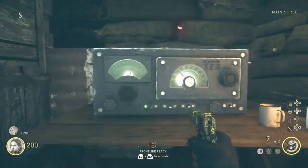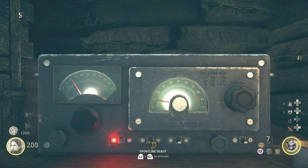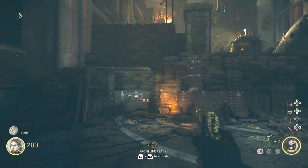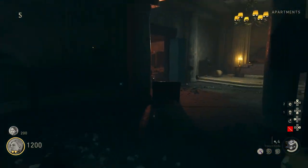Once you have that frequency, go back over to the radio and enter it in. We're going to be contacting someone known as the smuggler — we're doing a mini quest for him, giving him a couple things and he'll give us something in return at the very end. Once you've done it right, another green light should come up confirming you've contacted the smuggler.